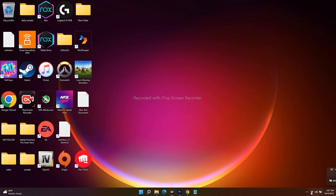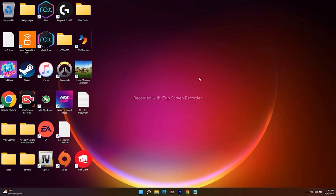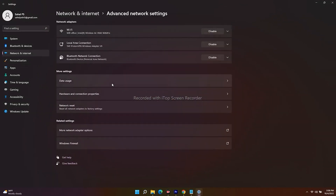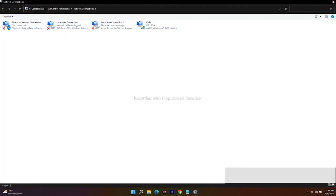The next step is to switch to a different network. For example, if you're connected to one Wi-Fi, try connecting to a different one and see if you're able to play the game. Keep trying different networks. If it's still not working, try using an Ethernet connection — for some users, switching to Ethernet has resolved the issue.